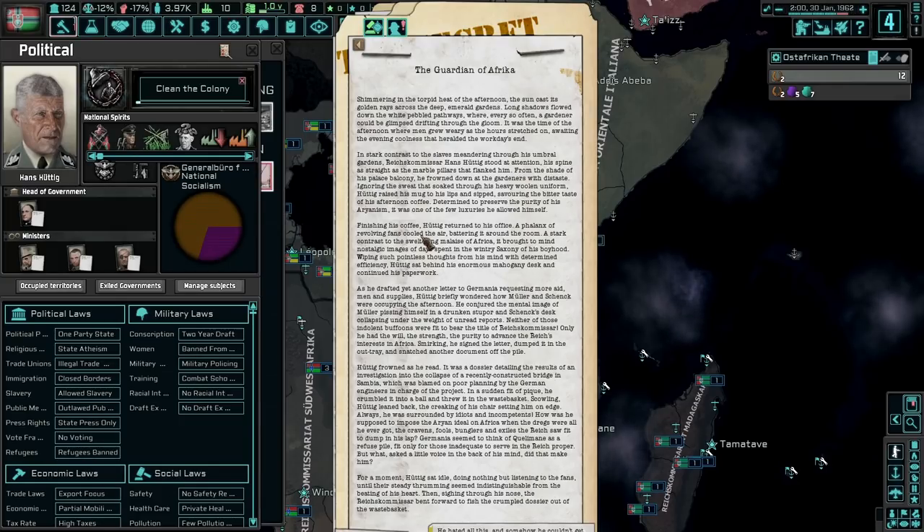Huttig returned to his office. A phalanx of revolving fans cooled the air. As he drafted yet another letter to Germania requesting more aid, Huttig briefly wondered how Mulder and Shank were occupying the afternoon. He conjured the mental image of Mulder pissing himself in a drunken stupor and Shank's desk collapsing under the weight of unread reports. Neither of those indolent buffoons were fit to bear the title of Reichskommissar — only he had the will, the strength, the purity to advance the Reich's interests in Africa.